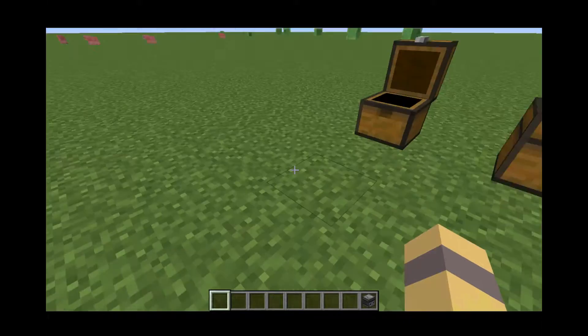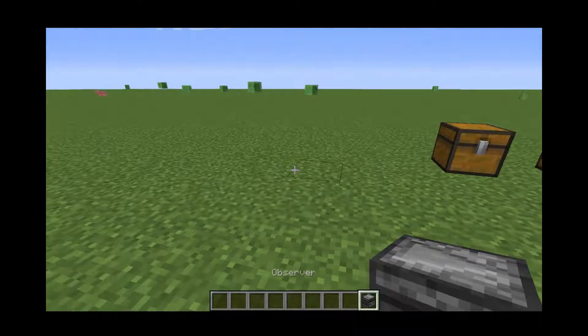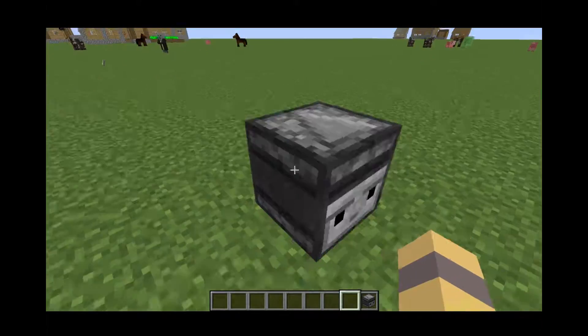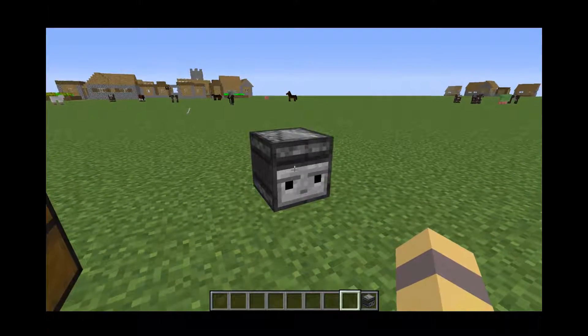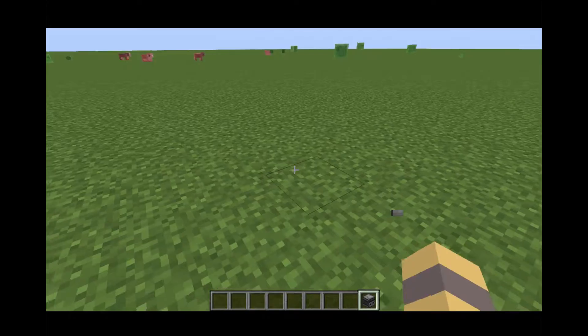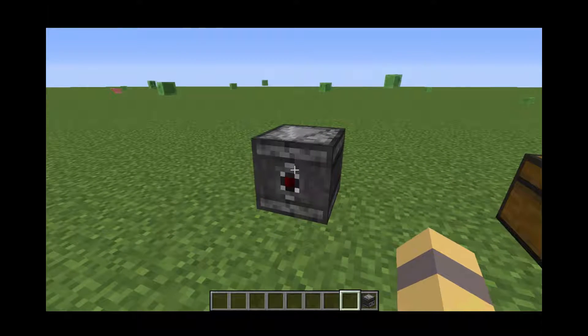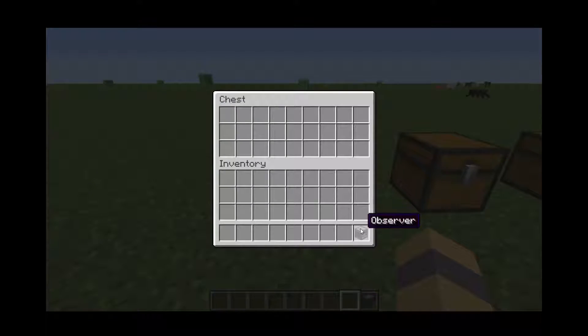The first thing is the observer block. This was added in Pocket Edition — as you can see right here, you can't go in it or anything, but it does help with plants and everything like that. So yeah, the observer block right there.